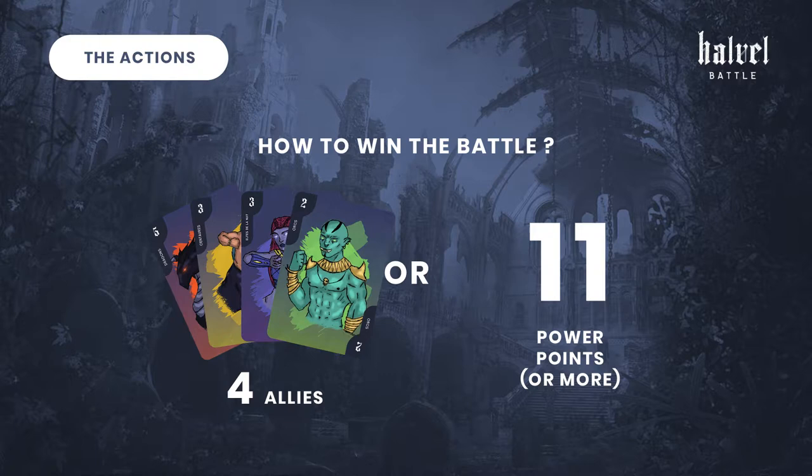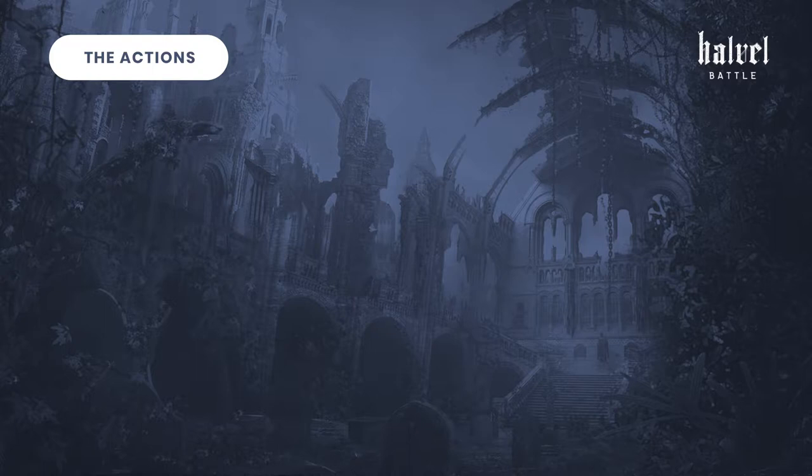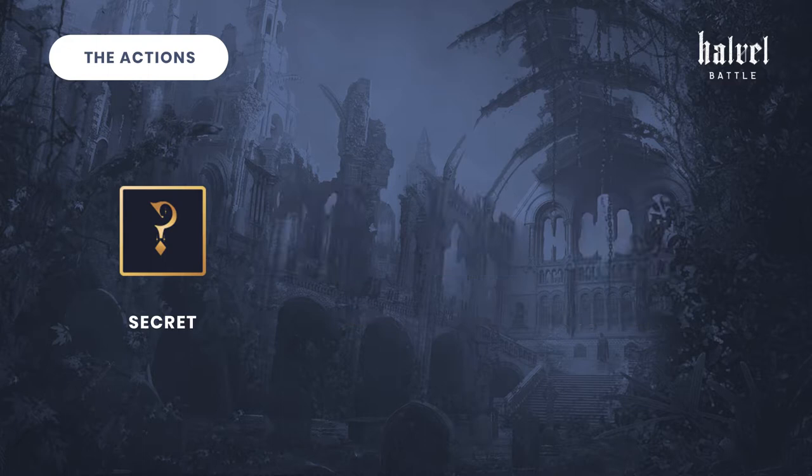To do that, each player has four different actions available. Every action has to be used, but you decide in which order you use them. The available actions are: Secret, Compromise, Gift, and Competition.